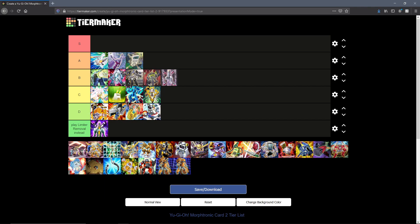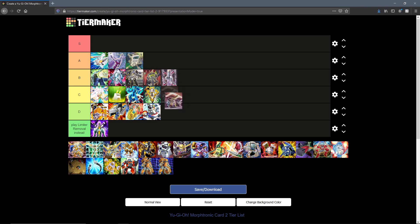Staplen — and yeah, Staplen is good. Then we have Morphtronic Scramble, a normal trap card that you can activate when you get attacked directly. It lets you special summon a Morphtronic from your hand and negate the attack. I want to put this in C since it's in a similar situation as Morph Transition, but I feel it is more specific. On the other hand, Morph Transition requires you to have a Morphtronic on board. So I'll just sit this in C tier.